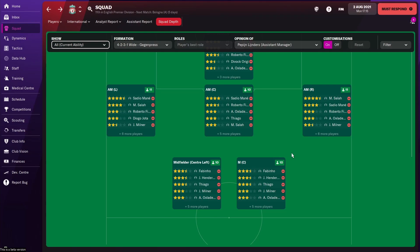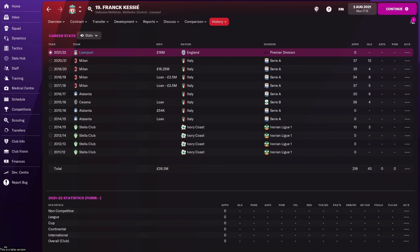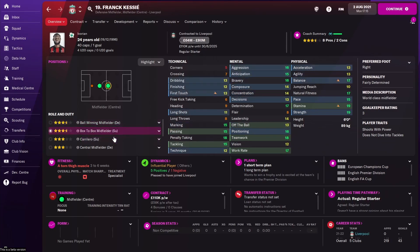With those needs in mind, let's spend 63 million pounds. Our first signing is Franck Kessié — he doesn't desperately fit the needs I just outlined, but when a player like him comes up for 16 million pounds, one does not simply not sign him. This is the bargain of the series. He has potential to rise to 30 million pounds, can play as a ball-winning midfielder, box-to-box midfielder, or deep-lying playmaker, and will be a rock in central midfield. At 24 years old, you won't need to worry about that position for five years.